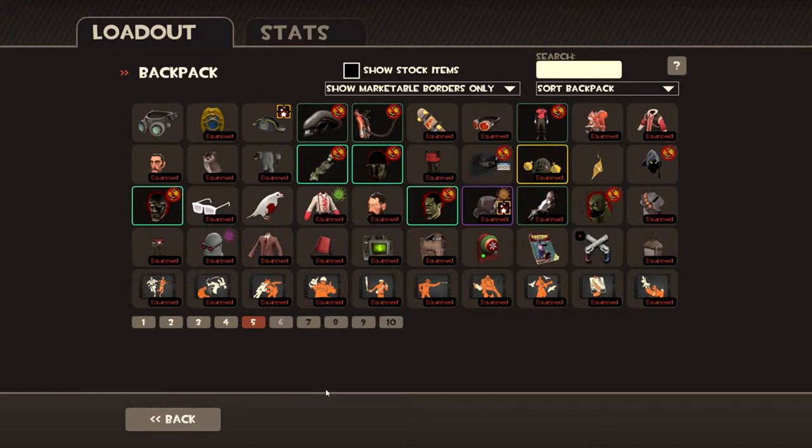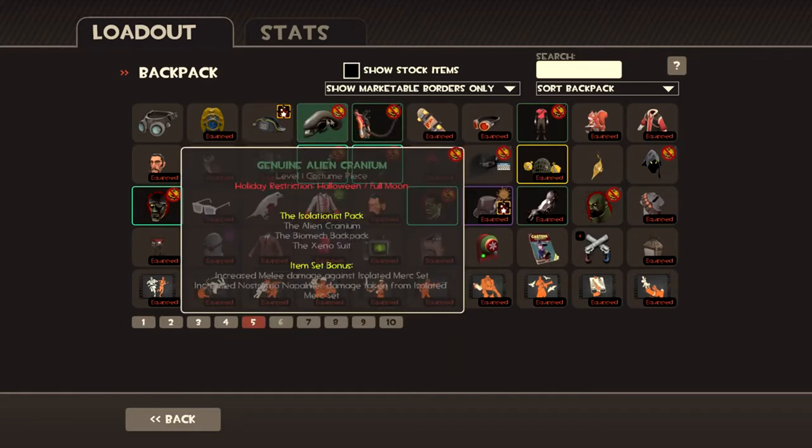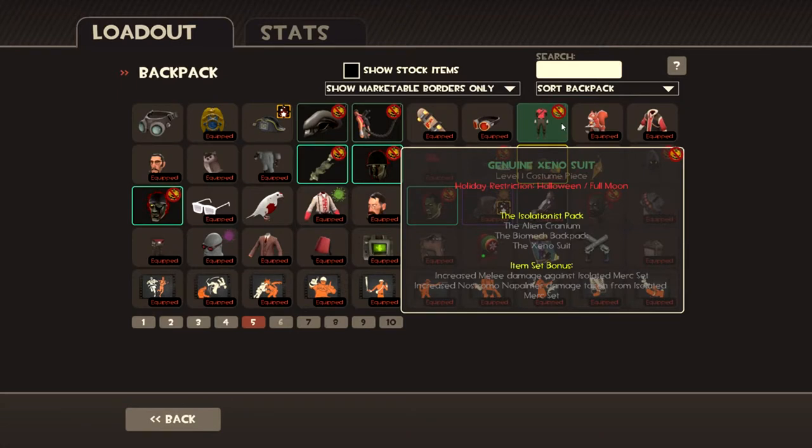And then we make it to the cosmetic section — got all your regular cosmetics. And then of course, Xenomorph Scout, because Xenomorph is fun. Fun fact: it is one of the few cosmetic loadouts that come with a bonus that are actually relevant. Increases melee damage against the isolated merc set, and increases napalmer damage taken from the isolated merc set. So basically I hit a pyro with my melee harder, and he can burn me harder if he has the right cosmetic set.